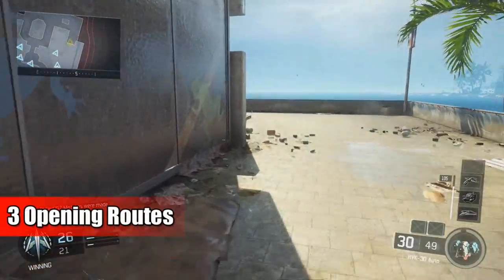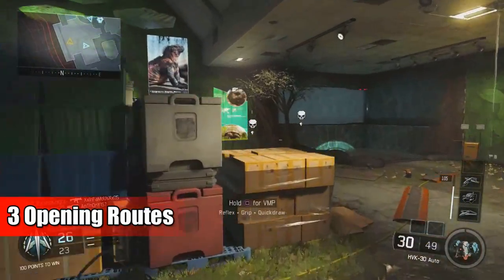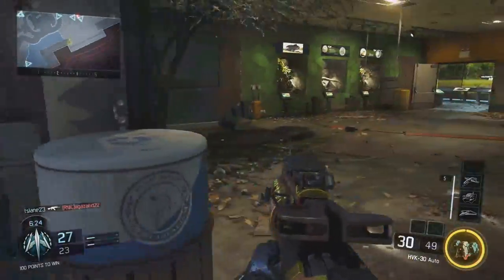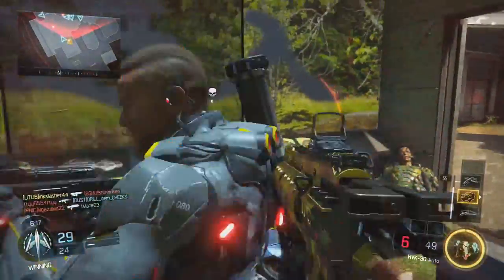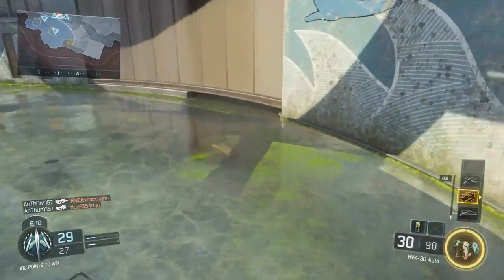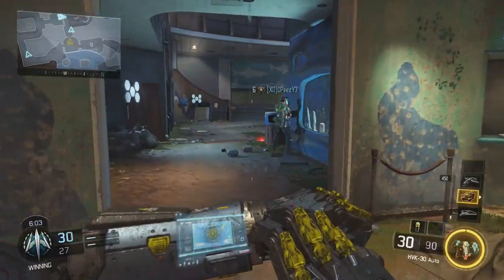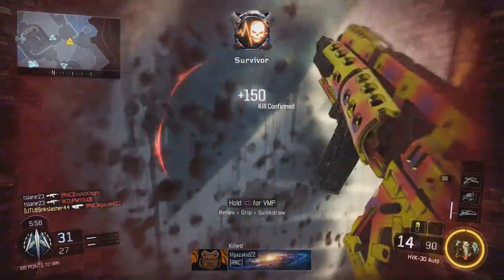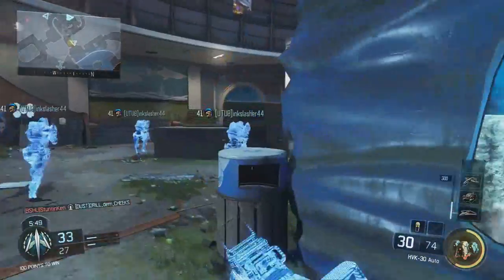Next up, opening routes. This is a bit of a tricky one because opening routes can mean a few different things. Generally, off the start of a game, you want to run an opening route to somewhere that gives you an advantage over the enemies. This is incredibly important, and the most critical opening route is in Search and Destroy. There are many different spawn points you'll get used to throughout the game because you can only spawn in certain areas. By knowing the spawns, you're going to know how to get to different power positions from every single spawn. Part of this is knowing the spawns, and part of it is knowing the maps and the differences between them to give yourself a better route.